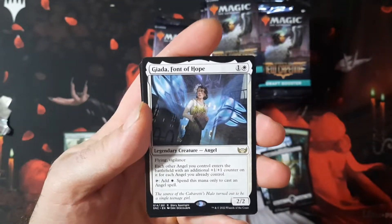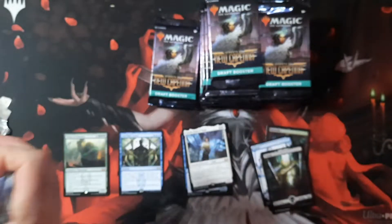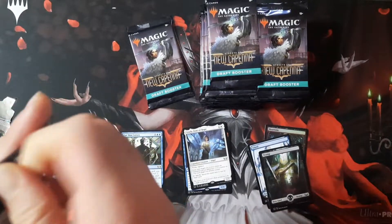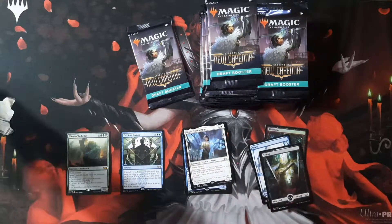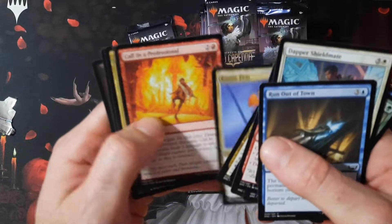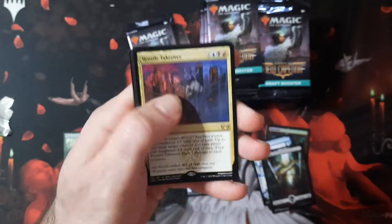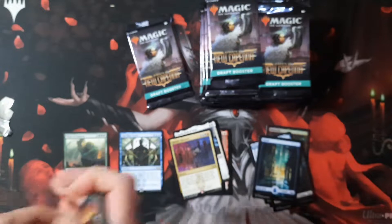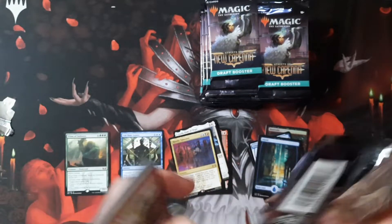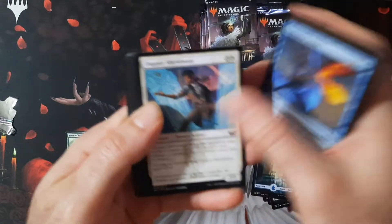We got A-Guide, a Font of Hope — flying, vigilance angel. She's been seen a little bit in mono white aggro. Mono white aggro is one of those weird decks that doesn't change much. I feel like the same thing kind of with mono green — that's still getting played with a lot of just Kaldheim and AFR cards. You still see mono green aggro getting played. Hostile Takeover in there too.